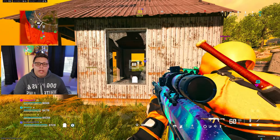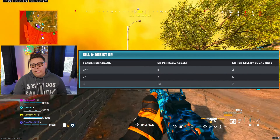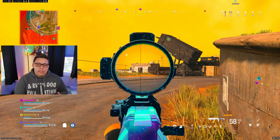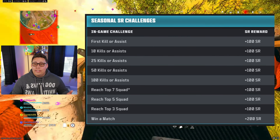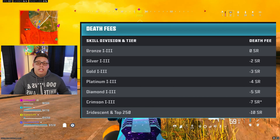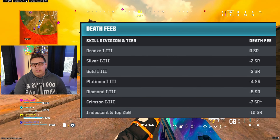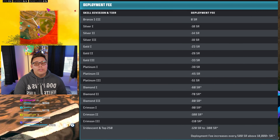Earning SR will change to accommodate the new map — for kills, assists, or eliminations from your squadmates, here's the full breakdown. For final placement, you will get SR rewards, with 100 SR still awarded for winning the match. There are also seasonal SR challenges that are very simple — getting eliminations, assists, and placement for an easy 1,000 SR to help climb quickly early in the season. Death fees also returned, similar to Fortune's Keep last season, with Crimson bumped up to minus 7 SR. Deployment fees were also adjusted for Diamond and up, so it'll be a little harder to stay in those top ranks.